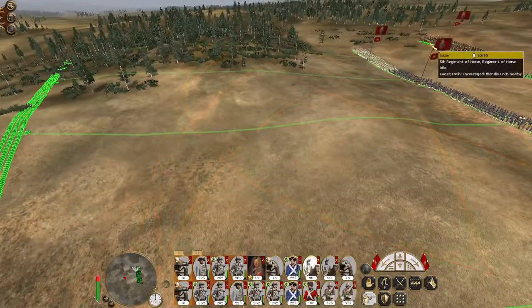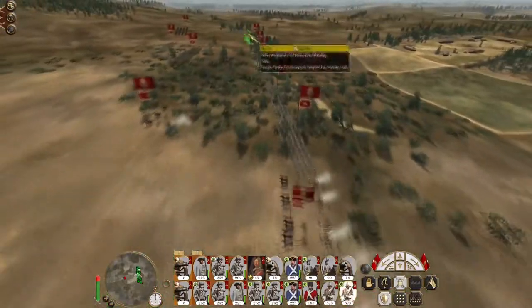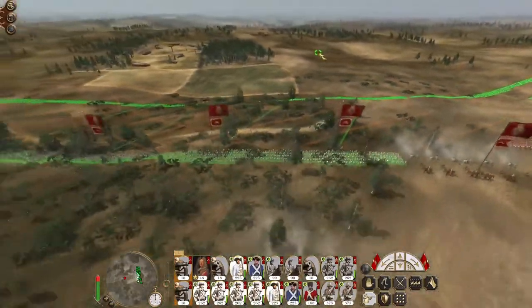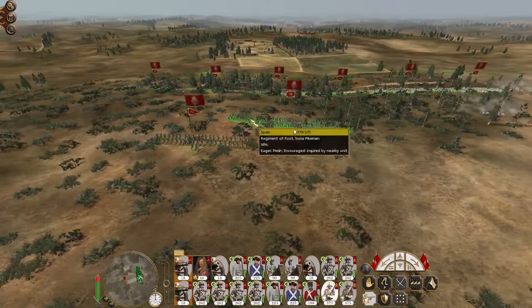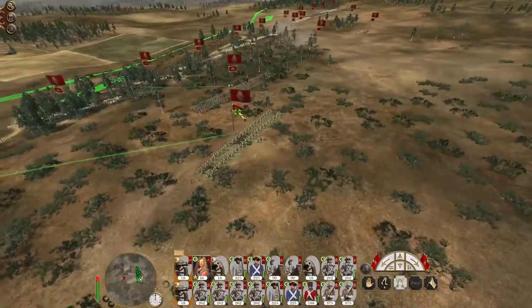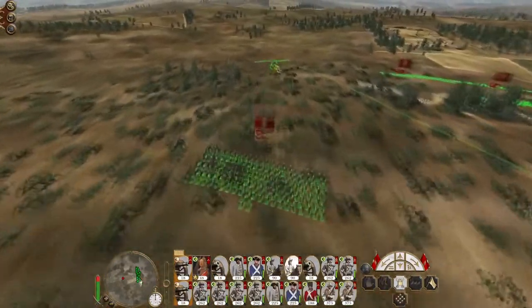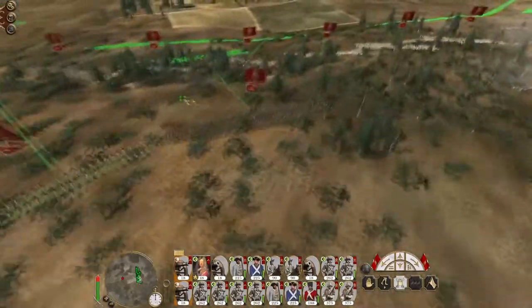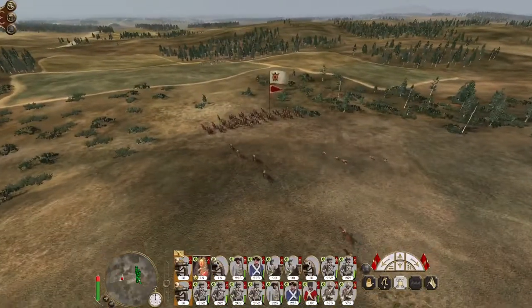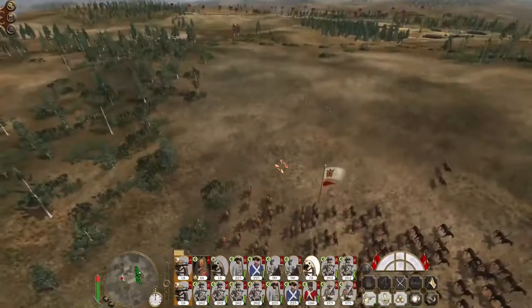I haven't seen any enemy reinforcements moving up yet, but it's because they probably haven't needed to be deployed. All of my guns are going to be focusing on that chief's bodyguard. They're not out of artillery range — they might be out of howitzer range for now.